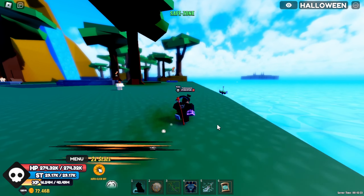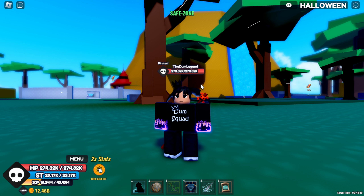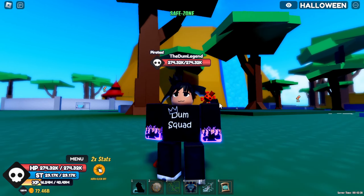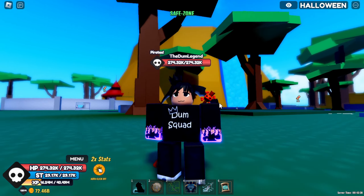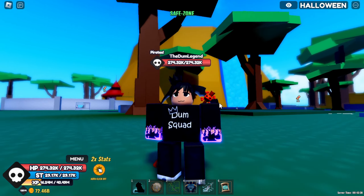Alright, so now on to the dragon fruit. So as you can tell, the leopard fruit is better by 400 million damage. That is a lot. So I am going to have to say that leopard is better. It doesn't have a flying ability, but just the damage itself is better. Because the dragon fruit's flying really ain't that good anyways — it's kind of slow. You just use a boat. Boats are just faster if you got them leveled up. So yeah, I'm going to have to say that leopard is better. Dragon still is a really good fruit to use though, so don't get me wrong there.